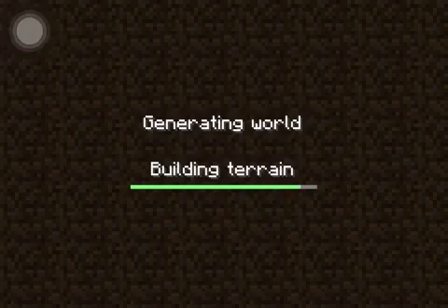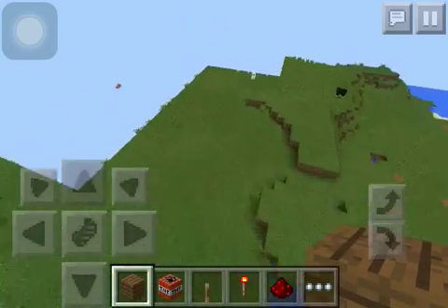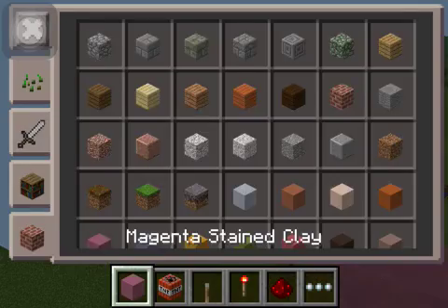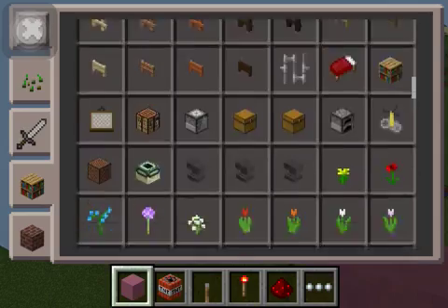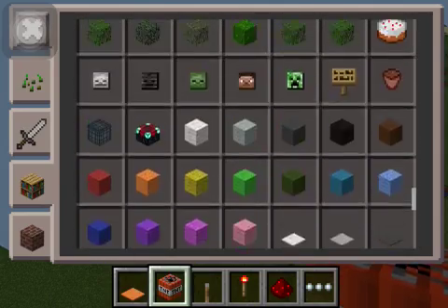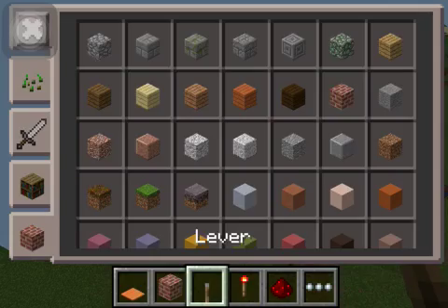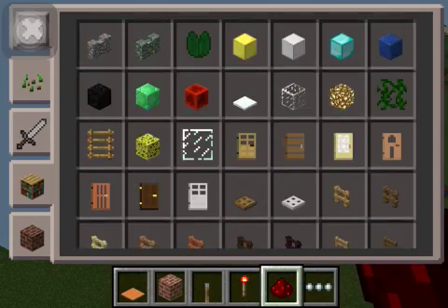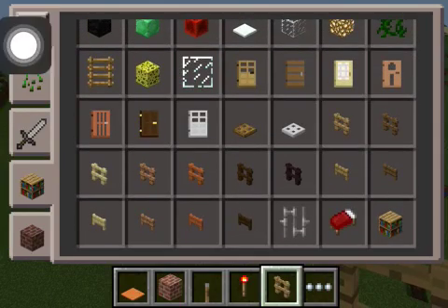Let's go on a TNT trap. This is what you do. Let's find a flat land and this is what you do. You get your wool carpet — get any carpet you want. I'll pick orange. And any kind of block — it's gonna be brick. Then you get your fence, not this one, but this one.